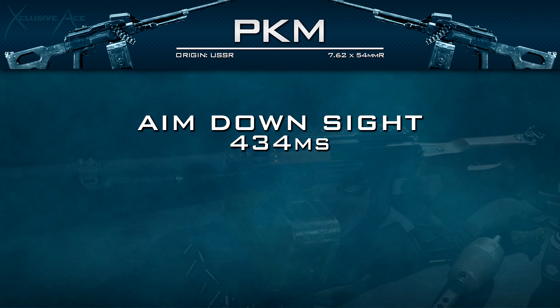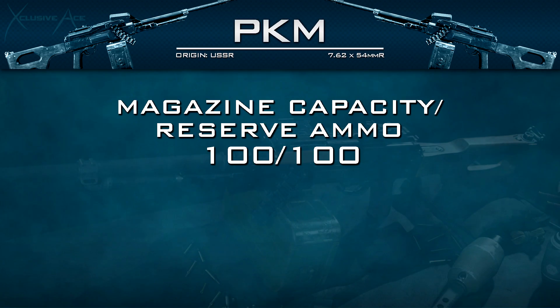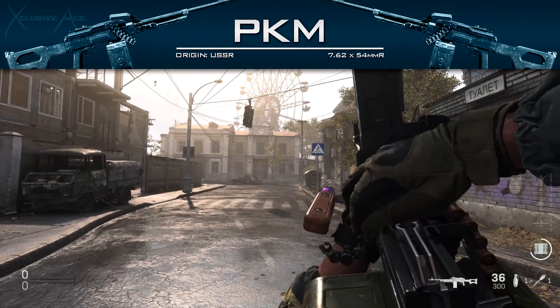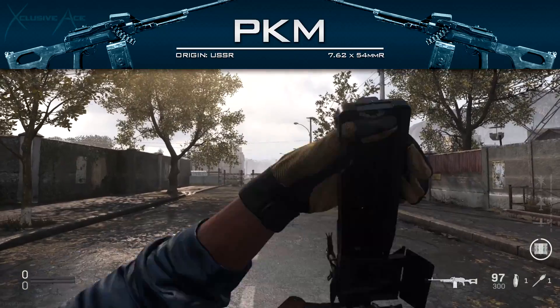Getting into handling, our aim-down-sight time is very slow — just like all LMGs — at 434 milliseconds, so this is one of the big downsides of using the PKM over an assault rifle. Our sprint-out time is standard for the LMG category at 334 milliseconds, and our super sprint-out time is 467 milliseconds, which is painfully slow. As for magazine capacity, this is pretty amazing at 100 rounds with 100 in reserve, and our reload add time is extremely slow at 6.77 seconds.